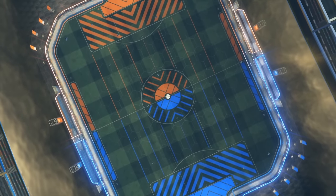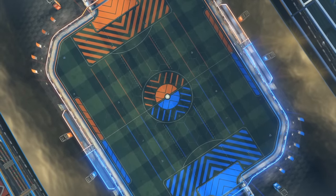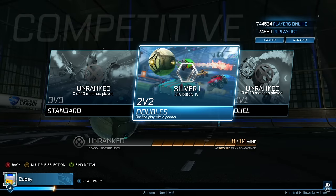Hey, what's up guys? Welcome back to Road to Supersonic Legend. We are here with episode number 7. We're currently at Silver 1, Division 4, so hopefully we're moving into Silver 2 quite soon in this episode. I'm sure we will after 1 or 2 wins — probably 1, because we were in Division 4 for a game in the last episode.